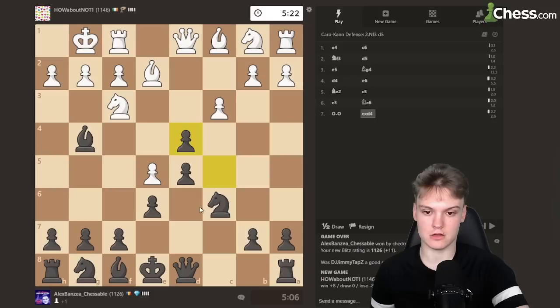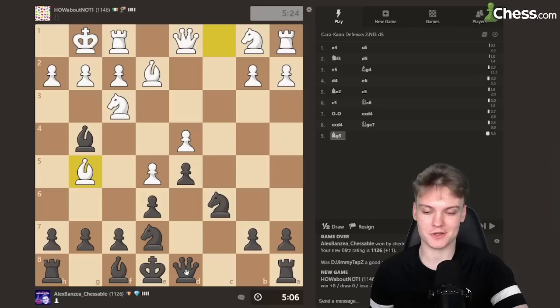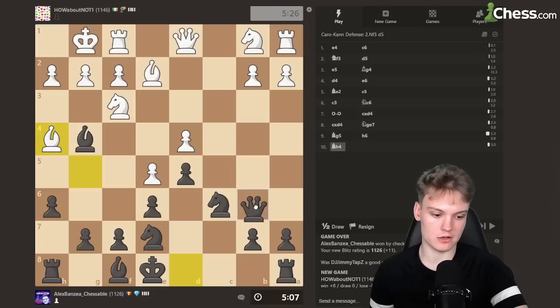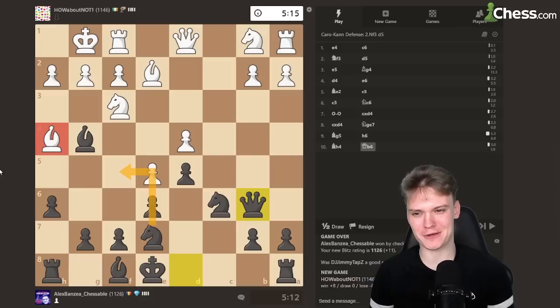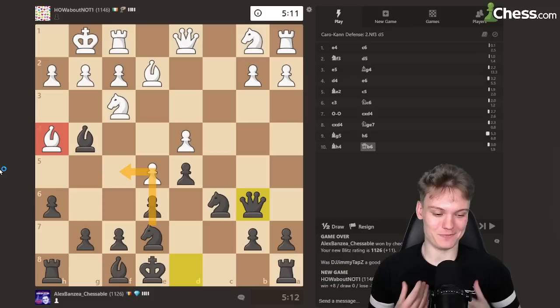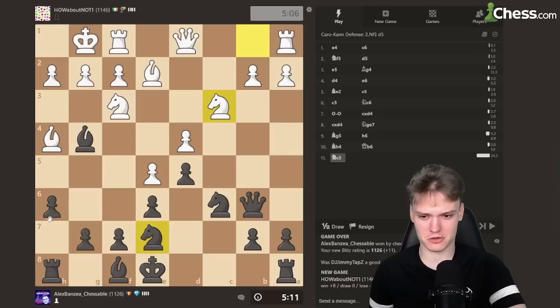Just go cd, get knight towards f5, always meeting h3 with bishop takes. Bishop g5 is actually a pretty common move for lower rated games — you could start with h6 right away. If they keep the pin, just queen b6, unpinning and bringing the knight towards f5. Queen b6 is actually a good square anyway, but even better when the bishop is misplaced there. Bishop g5 is so common in these games — my student Sam always asks me what to do if bishop g5, and it literally happens all the time.